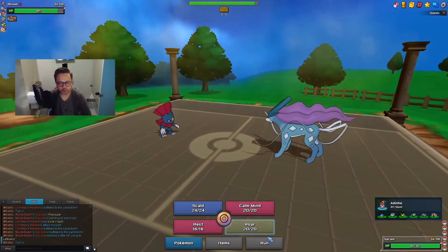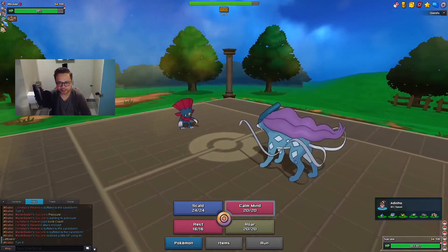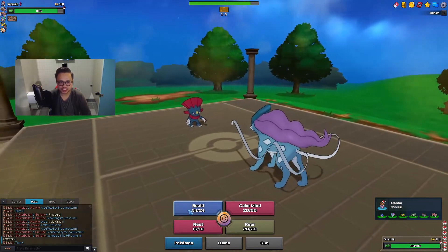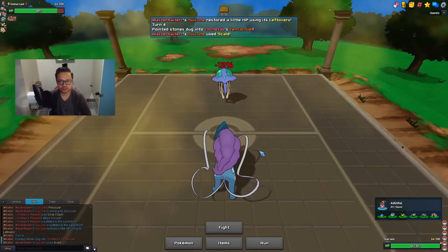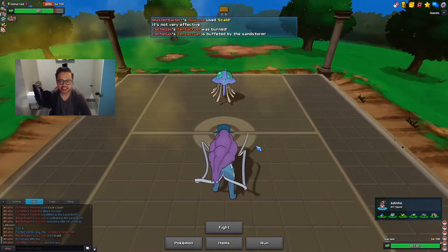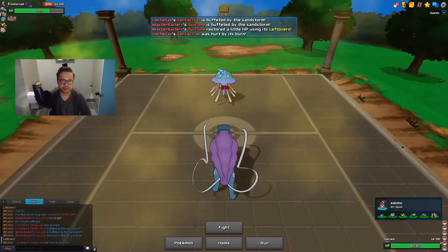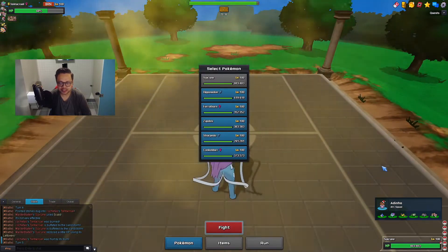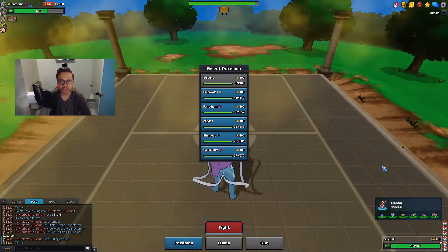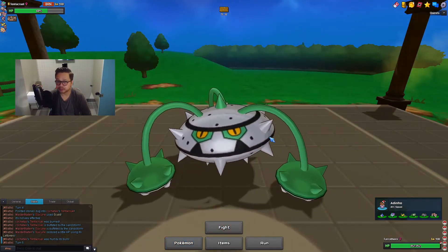Looking at his team, he doesn't really appreciate Scald. Even if he stands in, I can burn it. He switches into Rocks and Sandstorm, bringing in Tentacruel. I do get the burn though and he takes Sandstorm damage - a lot of chip on this Tentacruel. I don't know if he wants to Rapid Spin here; I don't want Suicune to get Knocked Off, so I'll bring in my Ferrothorn - I can get up Spikes to keep the hazards if he tries to spin.